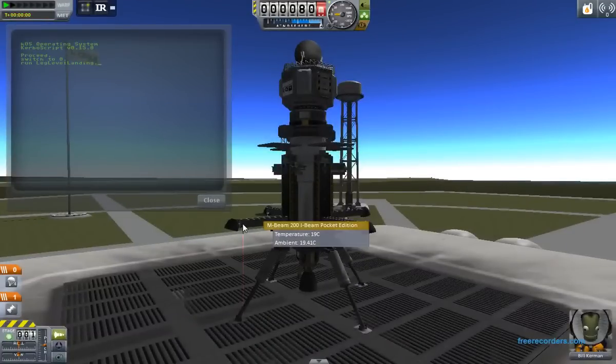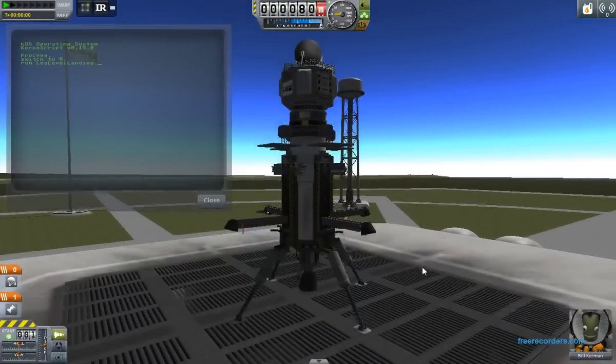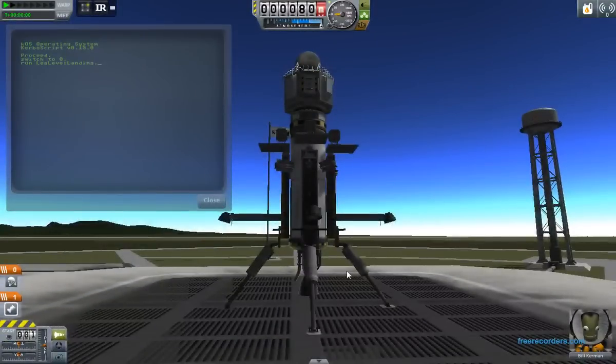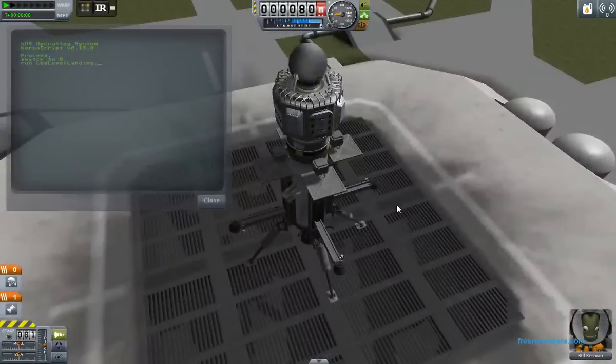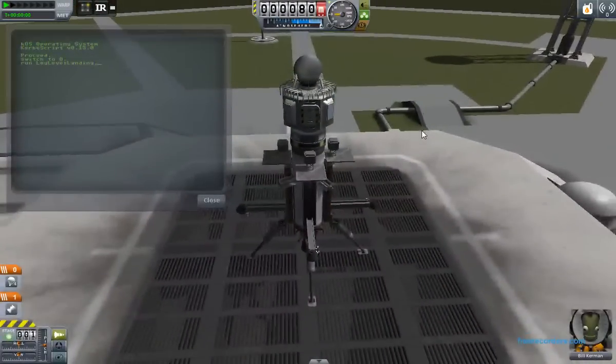The KOS script is going to use this information to move the Infernal Robotics sliders, with the intent of making the legs uneven to compensate for slope, so the craft remains vertical when it lands on a slope. The script does nothing more than that - I kept the examples simple, so I still have to fly everything manually. The script is only going to be adjusting the leg heights, and that's all it will do.